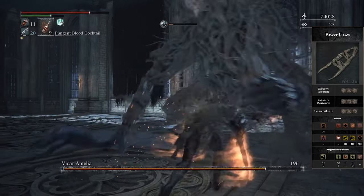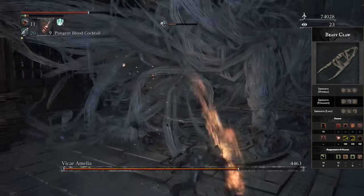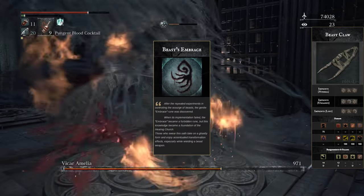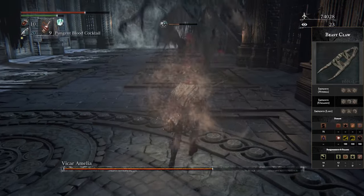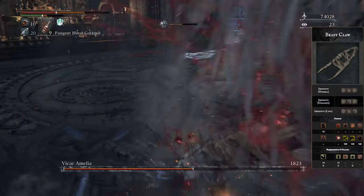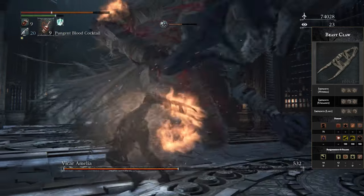If you pair this alongside the Beast runes, you can fill up the Beasthood bar even quicker, outputting 70% more damage very quickly and consistently. And if you pair it with the Beast's Embrace rune as well, it's a wrap — you have the most fun weapon in the entire game. Not only does this weapon have amazing animations and sound design, but it also gives you that awesome feeling of turning into a rabid beast that can just maul people's faces off, and you also get a great moveset.